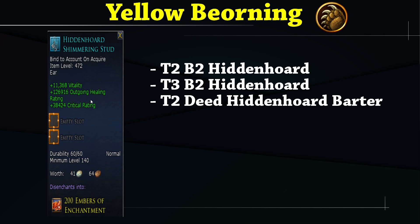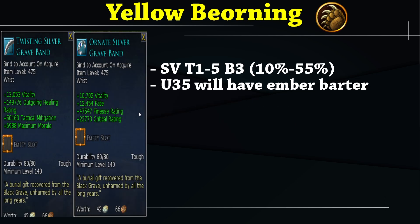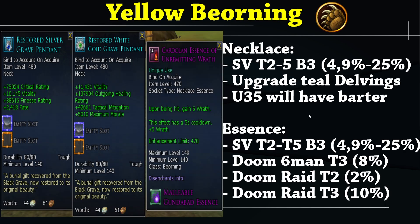For earrings, the Hidden Horde Shimmering Stud is best — lots of outgoing healing, crit rating, and high vitality. For rings, the high vitality outgoing healing rings are good. For bracelets, you want the SV bracelets; you can go for the outgoing healing ones or the fate/finesse/crit rating ones. You get these bracelets from the last boss in SV — higher tier means a better drop rate. Update 35 will have an ember barter for these.